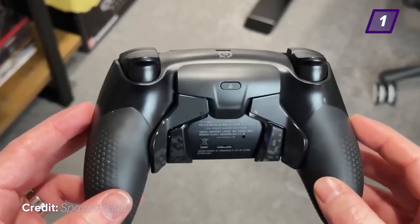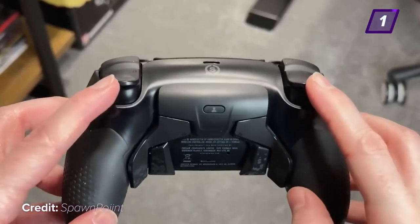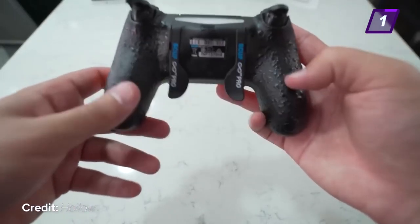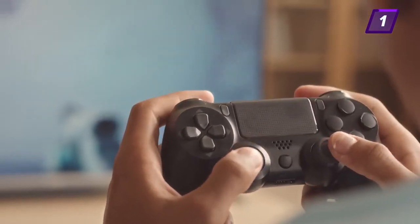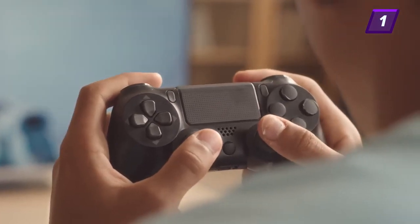If you're serious about becoming an insane controller player, the first step is to use either a controller with paddles or to play with a claw grip. Playing with one of these allows you to either bind the face buttons of your controller to a paddle or to press the face buttons with claw, meaning you never have to take your thumb off of the right stick, giving you control over everything no matter what you're doing.